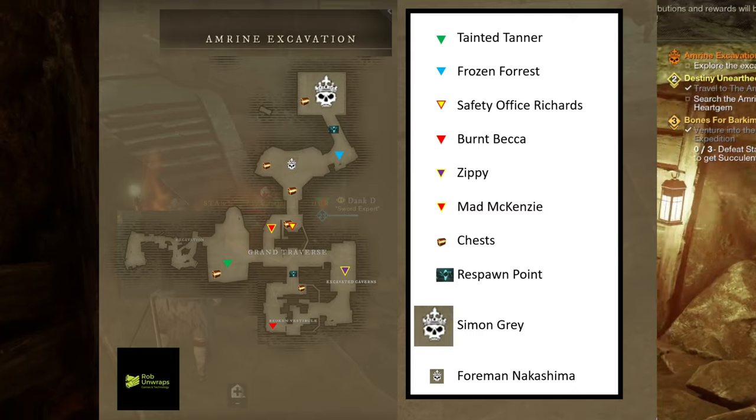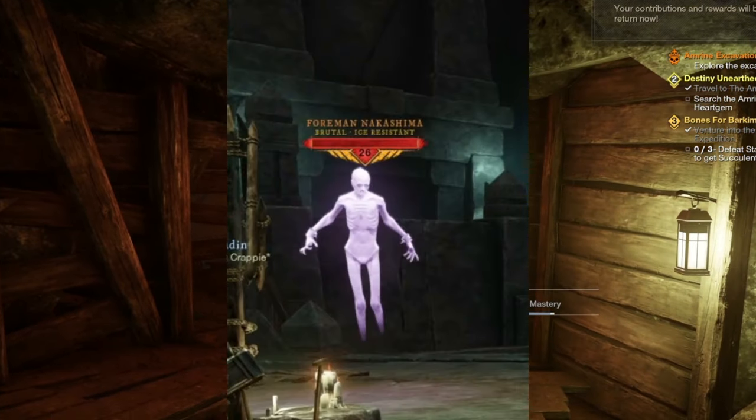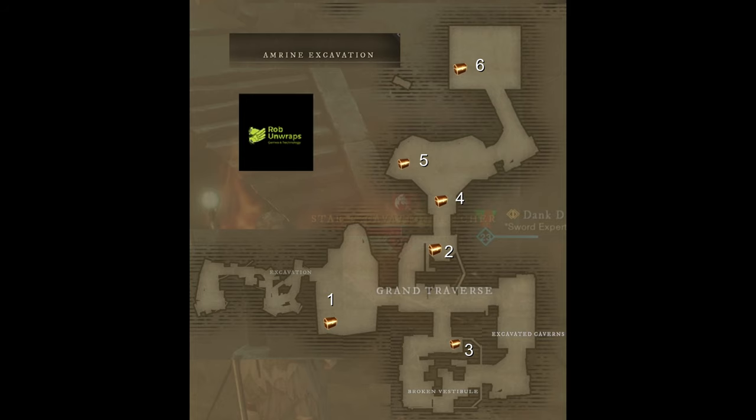The only real challenges you'll face in the instance are the two actual bosses: Foreman Nakashima, who is brutal and resistant to ice, and Simon Gray, who's frozen and hearty.